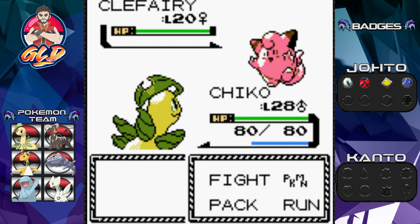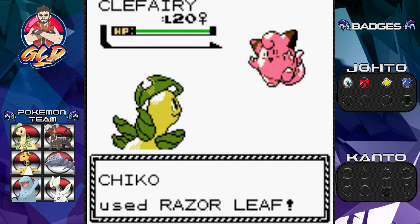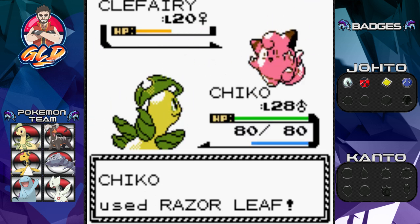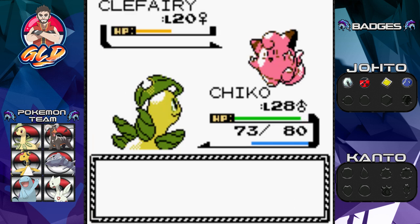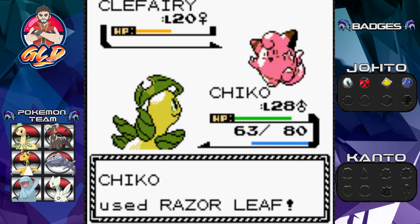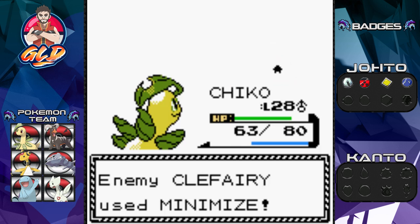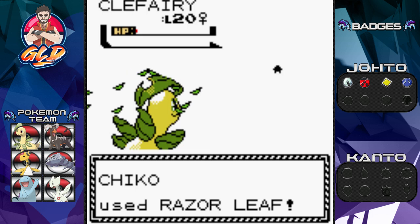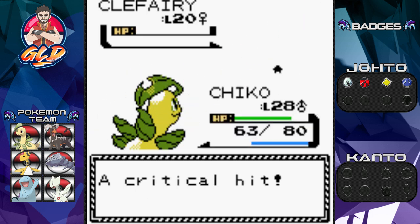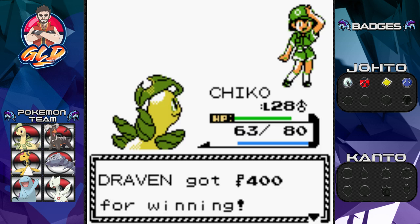Taking on Picnicker Tiffany, and she's coming out with a Clefairy - last time we saw one was probably at the gym. Razor Leaf misses then comes back and finishes off the first Clefairy. The second Clefairy's evasion goes up, but Razor Leaf connects and just like that it's defeated. More experience for everyone! Sorry Tiffany, but it is what it is.